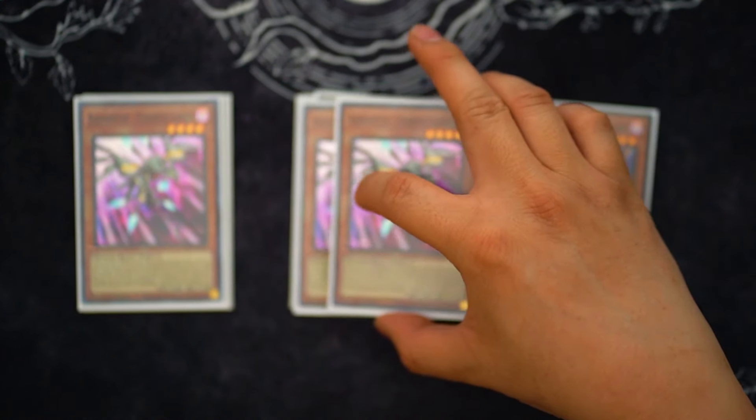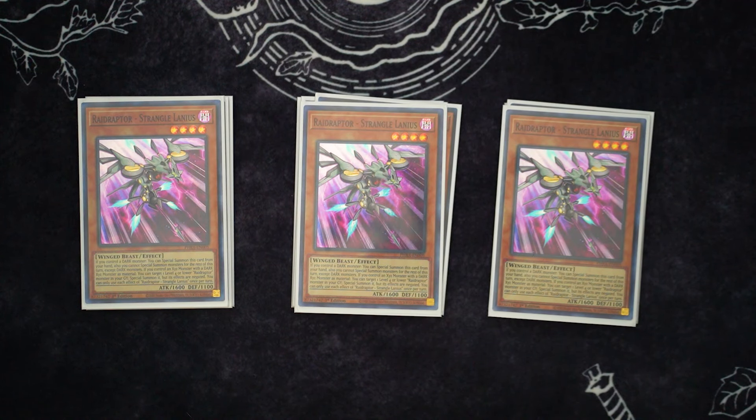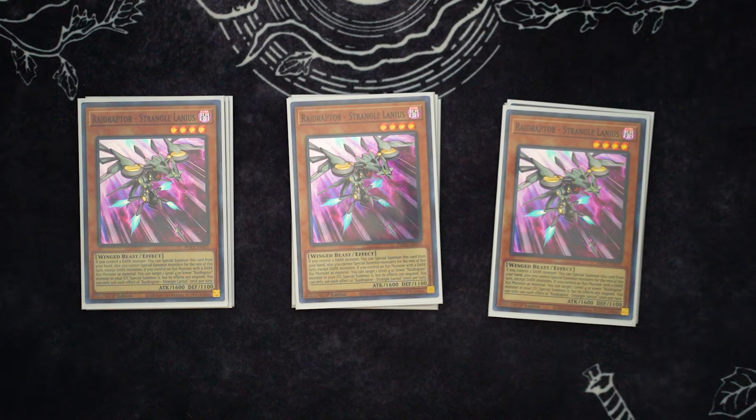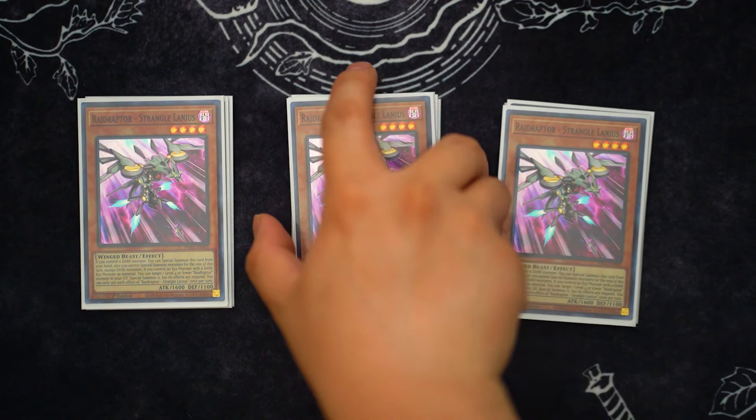Next, we're playing three Strangle Lanius. This card is just insanely broken also. All the Raid Raptor cards are just so good. But Strangle Lanius, if you control a dark monster, you get to special from your hand. And then if you control an XYZ with a dark XYZ monster as material, you get to target a level 4 or lower Raid Raptor in your graveyard and revive it, but its effects are negated. But it doesn't matter — you get another body on field, super free, and it's just strong.